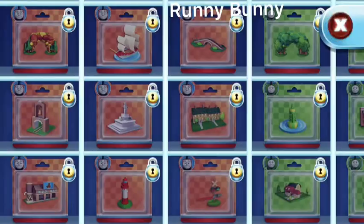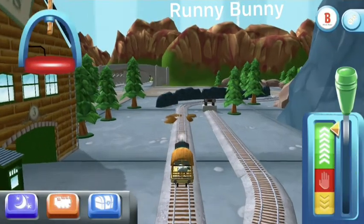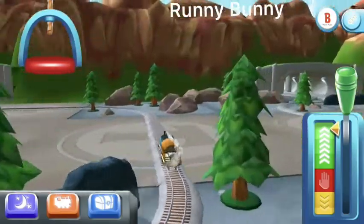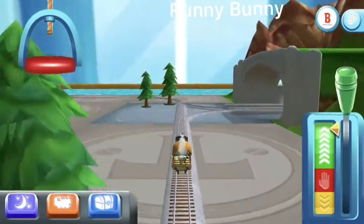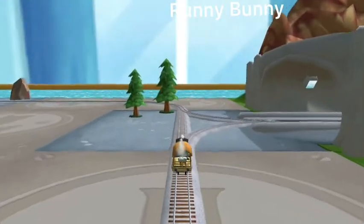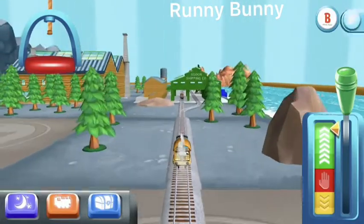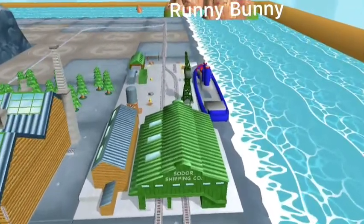There's nothing left to unwrap. Choose a direction. Right leads to Tidmouth Sheds. Forward leads to Brendam Docks. To the Brendam Docks, let's go! Can you help Cranky the Crane unload our friendly engine and put the special deliveries onto the boat?